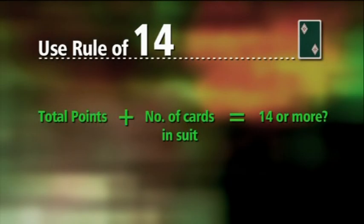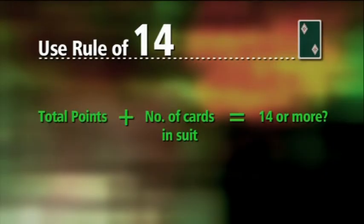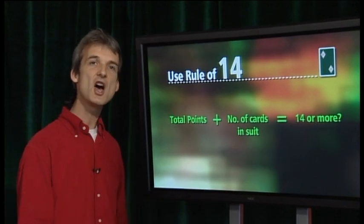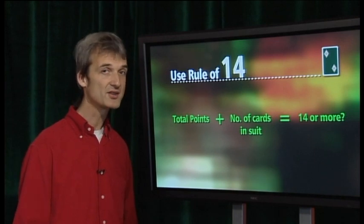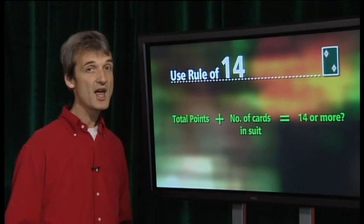There's a very useful guideline called the rule of fourteen. This tells the responder whether he has a strong enough hand to bid a new suit at the two level in response to his partner's one of a suit opener. He adds up the number of high card points in his hand to the number of cards in the suit he's planning to respond. If the total gets to fourteen or more, the two-over-one response is fine. If not, he must find an alternative.